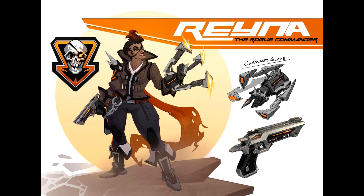Next up is Rayna, one of the playable women in the game. She's part of the Rogues faction and is the closest thing the Rogues have to a leader. She's said to take a very tactical and gadget-based approach to the game. Rayna actually has two primary weapons: a pistol and a command glove. The pistol does physical damage to enemies, while the command glove fires a slow projectile that deals damage to enemy shields.